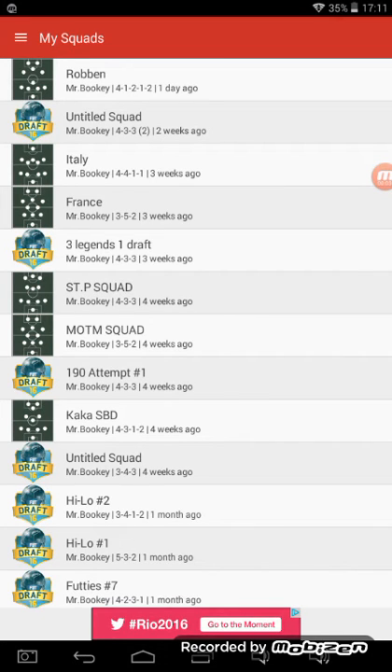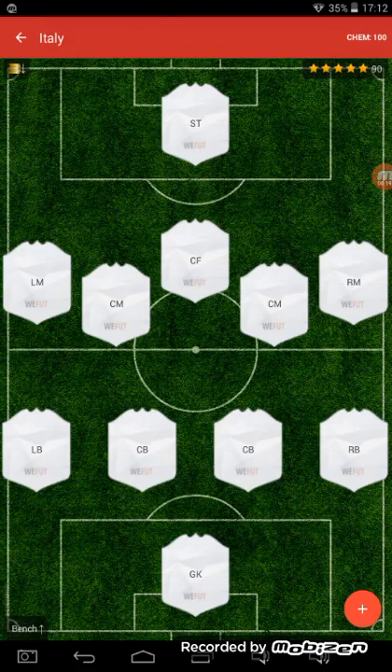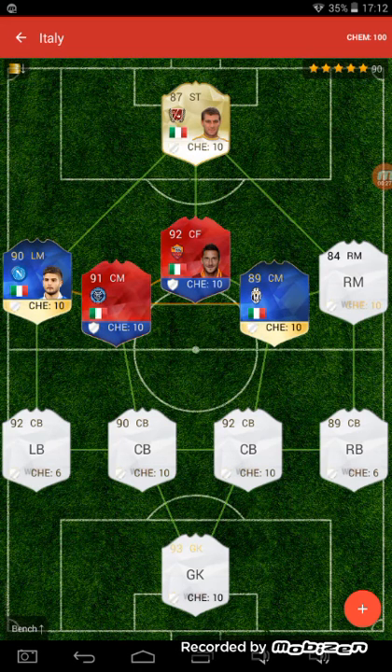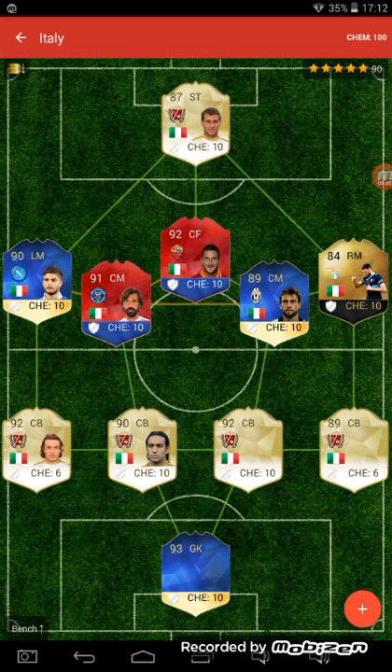I'm going to be doing an Italian, French, and FC Barcelona squad showcase. Starting with the Italian squad: at striker I have Vieri, at center mid I have Totti, at left mid I have Insigne, right mid I have Condreva, at the first center mid spot I have Marchisio, and at the second spot I have Pirlo.